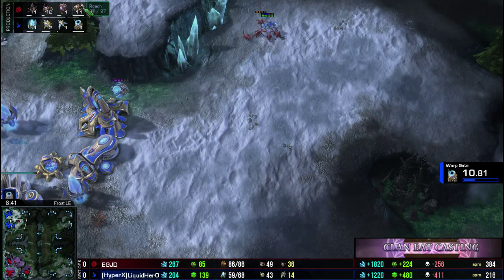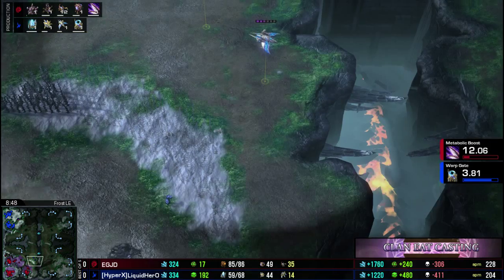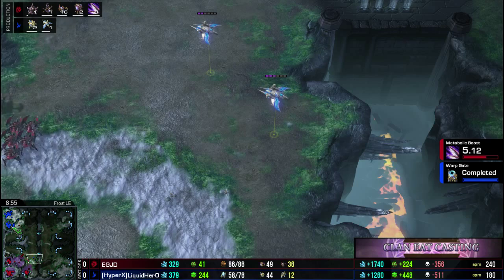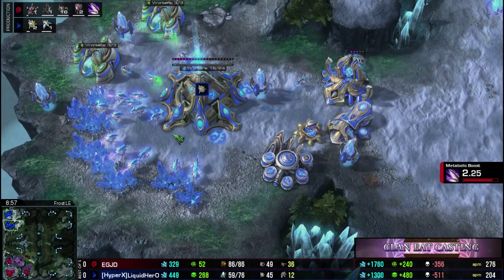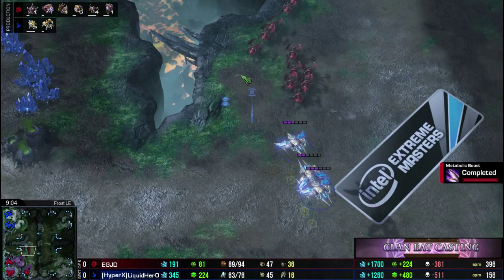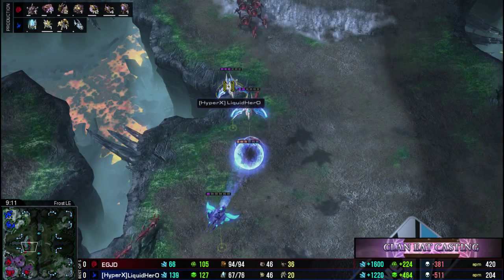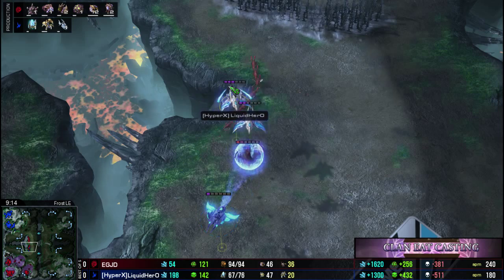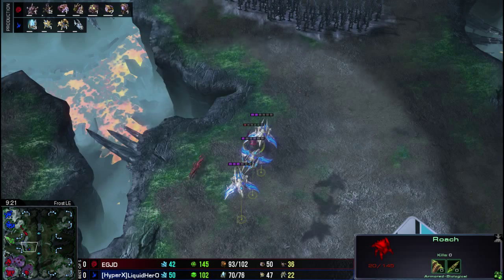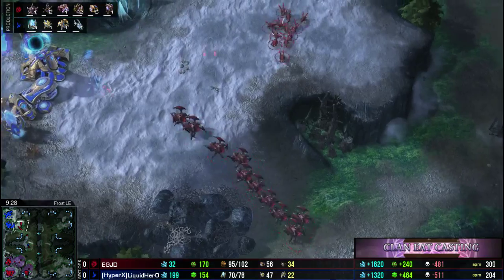And Hero really cannot even think about a third base here. His opponent has been on third base for quite some time, and will probably be taking a fourth shortly. What's really interesting here from Jadong is that he made all these Roaches and Zerglings before even starting his lair. He's only on 49 drones, and his lair just started around the 9-minute mark. So he must have seen the fast attack, and he saw the lack of sentries. He's thinking to himself that he can probably punish some greedy play out of Hero if he tries to take a fast third, or if he doesn't hit the right force fields.